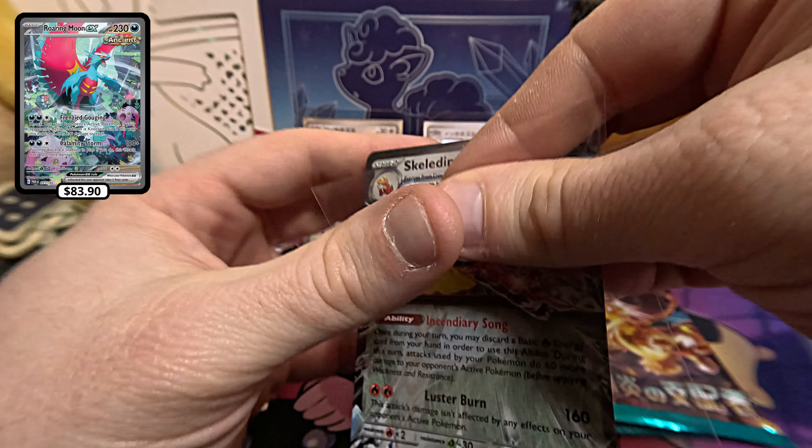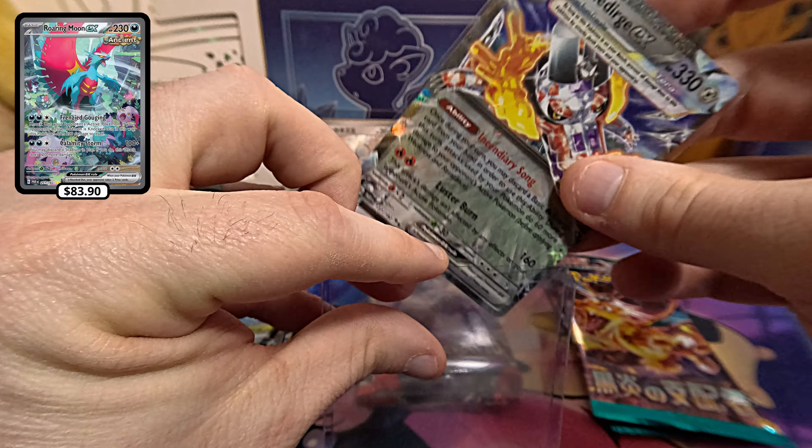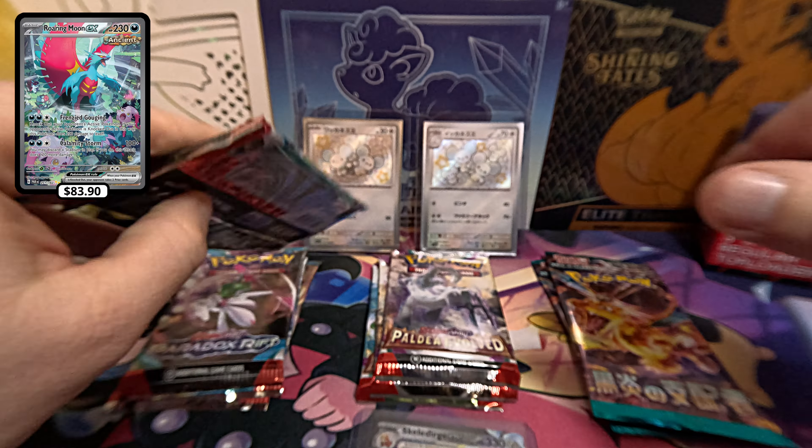Energy to start off with. Let's go ahead and sleeve this guy, get him in the top loader. On to the next Paradox Rift.